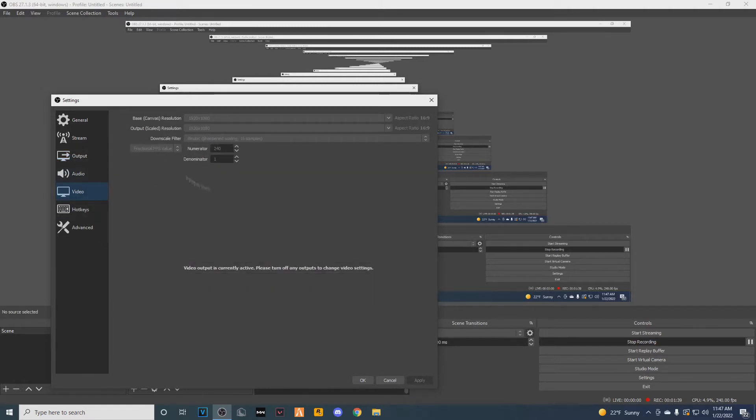Then you'll go to Video. Whatever FPS you want to record in — I use 240 FPS because that's just what I like.